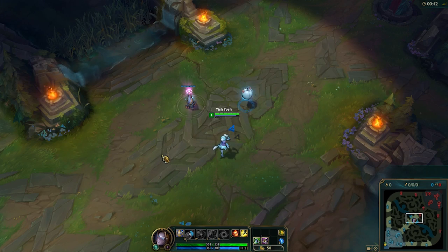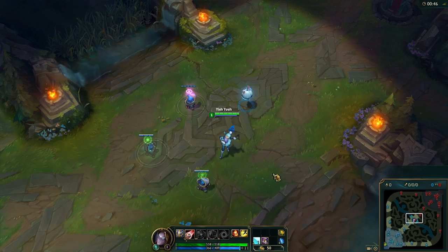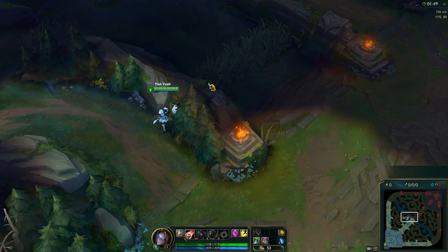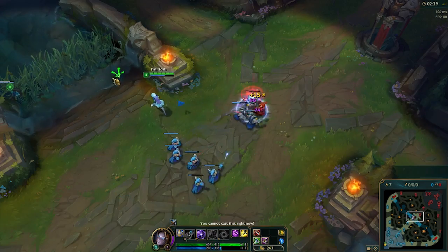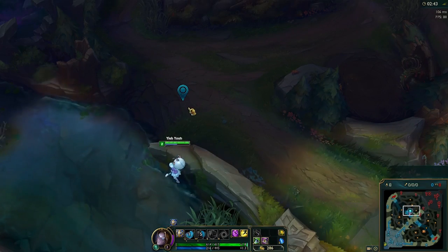Now we're going to go in game and show you the few spots you want to stand when warding some of these spots. When you're warding the two bushes next to mid lane, you want to stand as close to the wall as you can and pop the ward on over. When pushing up and going to ward the crossroads, stand as close to the wall as you can and place it as far as you can.